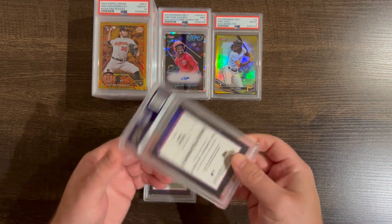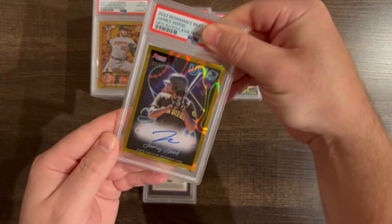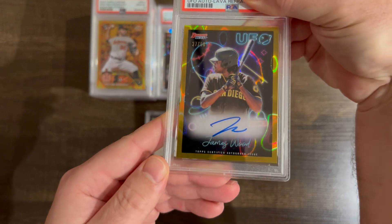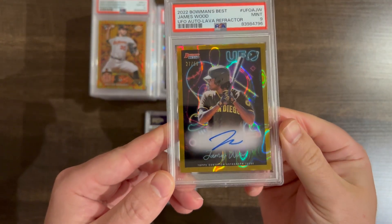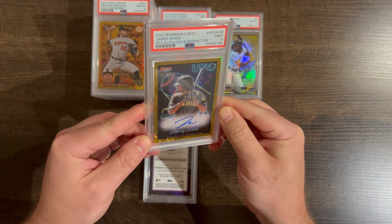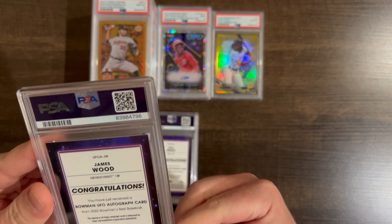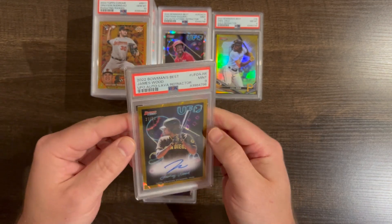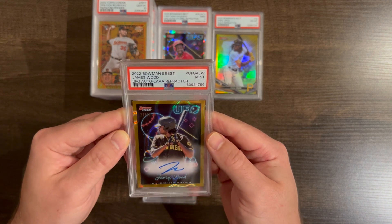James Wood — very highly touted prospect from the Nationals organization. Out of 50, UFO cold lava parallel. I would love to get a 10 in this. Come on, let's get a 10. Nine — they don't want to give 10s in these UFO low parallels. I thought this one looked pretty good, so I'll have to see what they didn't like. Corners are a little soft but they look good to me. Nice card — beautiful card.